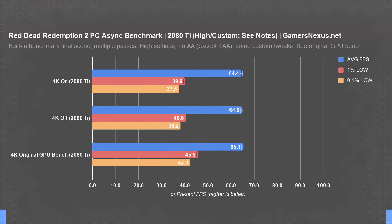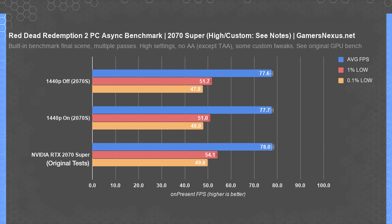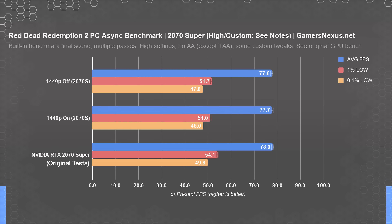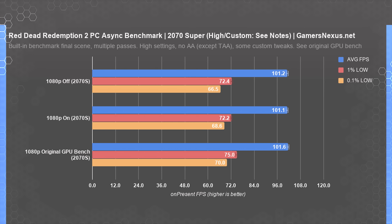We next tested with a 2070 Super at 1440p. We were again happy to see the consistency of our test passes. Our standard deviation is roughly the same as the 2080 Ti, and our data lines up almost precisely between async on and async off. There was no difference for a 2070 Super at 1440p with high settings. Just to be sure we weren't hitting some resolution constraint, we also dropped down to 1080p medium with the 2070 Super, and we again saw the same results. We have thus far been unable to produce differences on these two RTX cards.